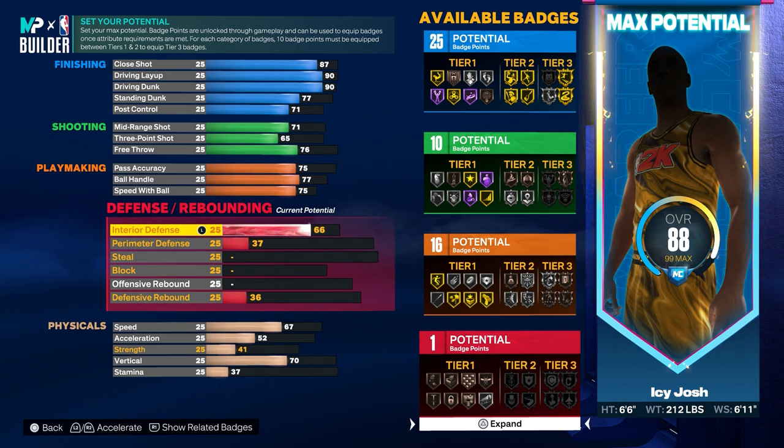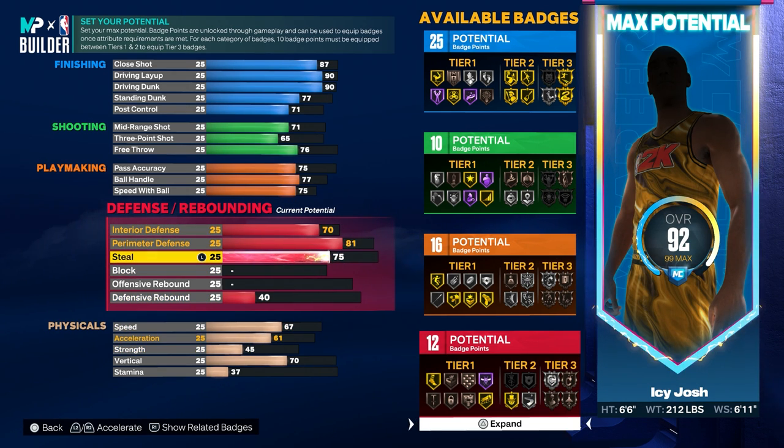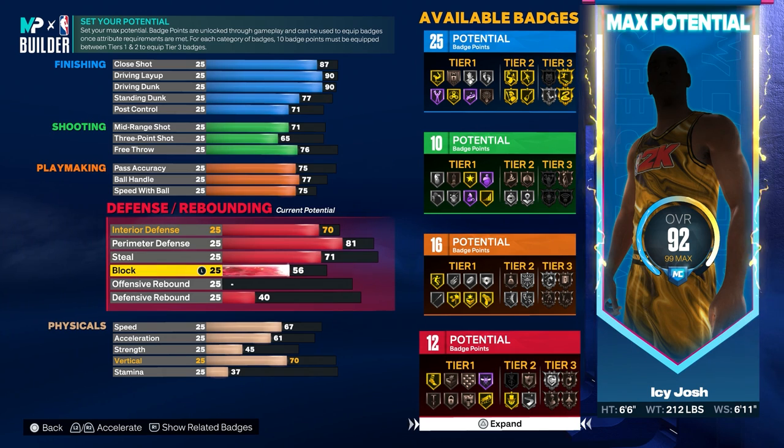For the interior defense, you want to go ahead and put that to 70. For the perimeter defense, make sure that's at 81. For the steal, you want to put that to 71. For the block, you want to go ahead and make sure that's at 66.